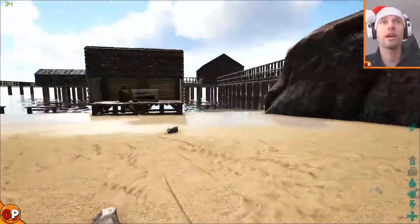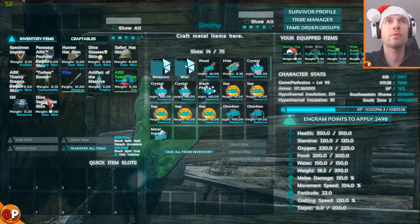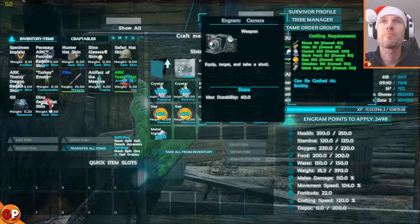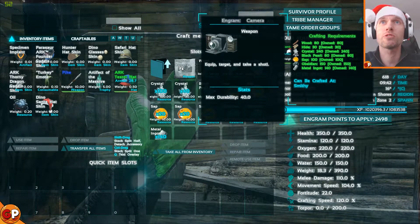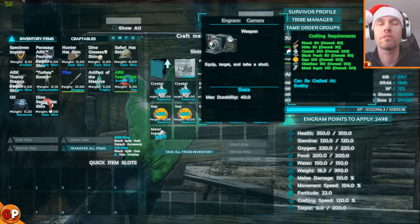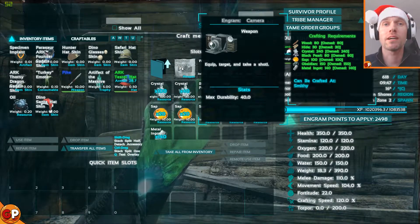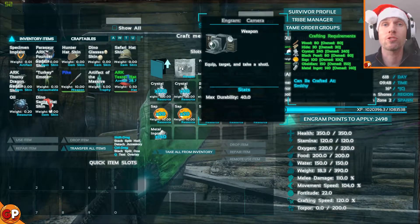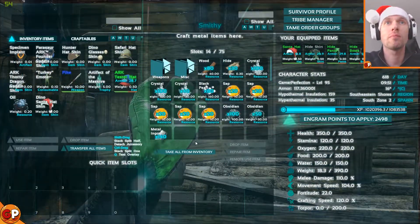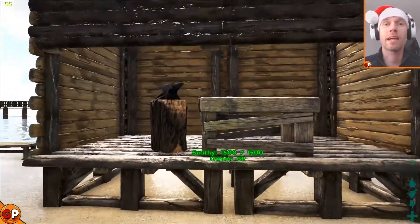So if we just go and have a look, here's my smithy that I've already prepared. Under miscellaneous, camera. It says you need 80 wood, 30 hide, 240 crystal, 80 black pearls, 100 sap, 150 obsidian, and 140 metal ingots. Which is quite a lot to collect, but the core game has times-two rates now so that should speed it up a bit — and I have the resources already prepared.